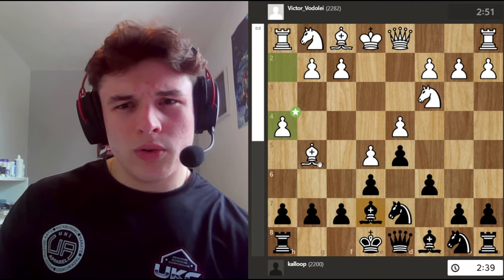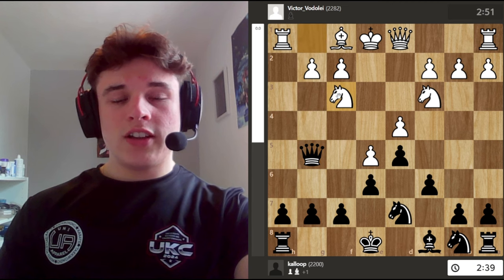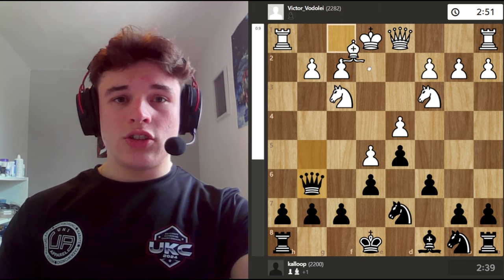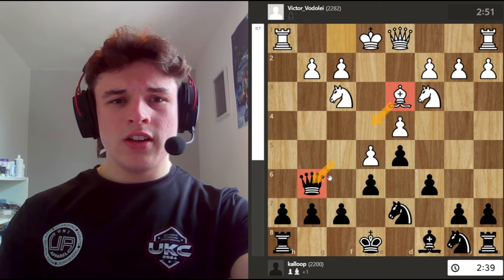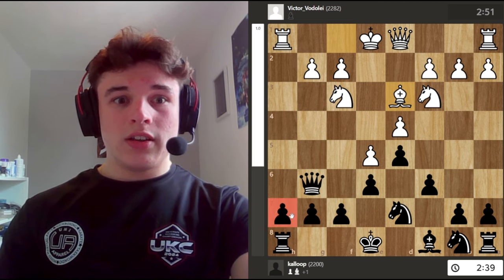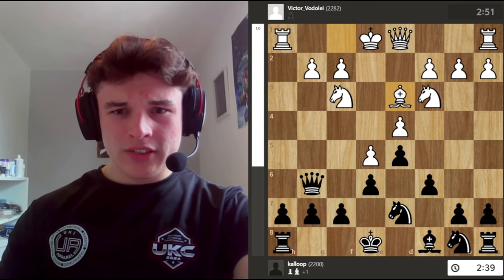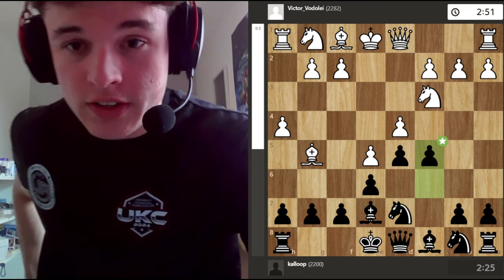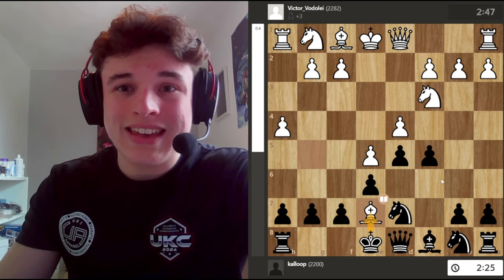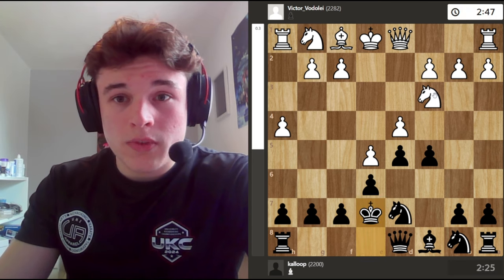I was expecting knight f3 attacking my queen. And if I drop my queen back to a square like g6, then moves like bishop d3 look really scary, and my king side is really looking weak with all white's pieces aimed at h7. I didn't want to go into this. So I decided to ignore my opponent and go c5, which is the best idea. And after takes, I should have played king takes — king takes e7. Because the problem is, after queen takes, my opponent has knight b5, and he threatens knight c7 and knight d6.